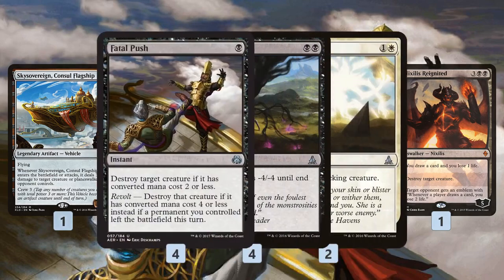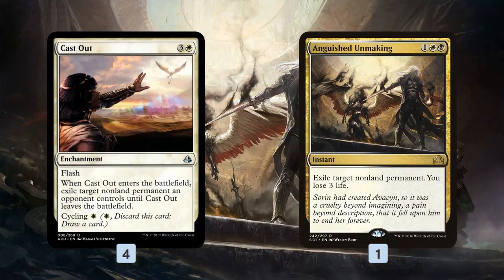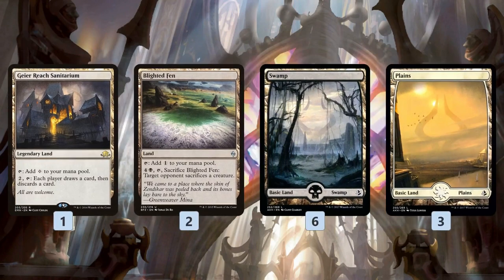The rest of the deck is a ton of removal: four Fatal Pushes, four Grasp of Darkness, two Anguished Unmaking — a ton of ways to kill creatures from Zombies or Mardu Vehicles. Cast Out is kind of a catch-all that gets rid of Aetherworks Marvels and Planeswalkers like Gideon. Anguished Unmaking does the same thing but with a little life loss. In the mana base, we have Shambling Vents as an additional threat to help close out games, which is really important since the deck is a bit threat-light. A bunch of dual lands, Geier Reach Sanitarium for some looting, Blighted Fen for removal in land form, and some basics.